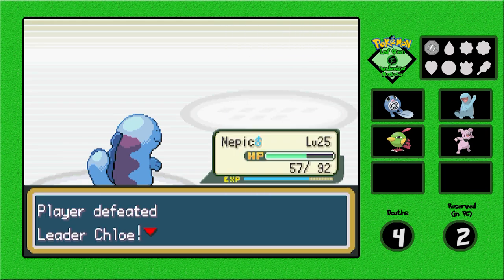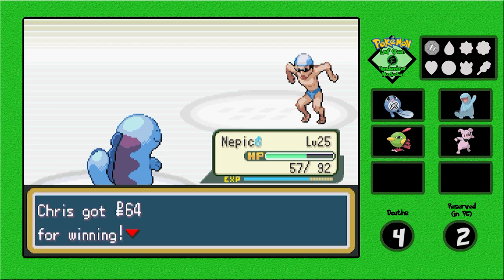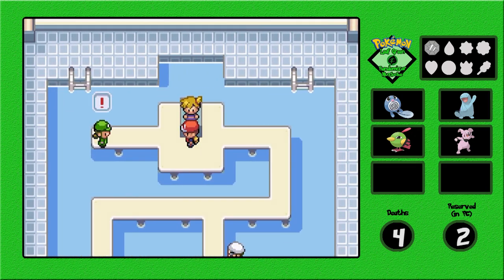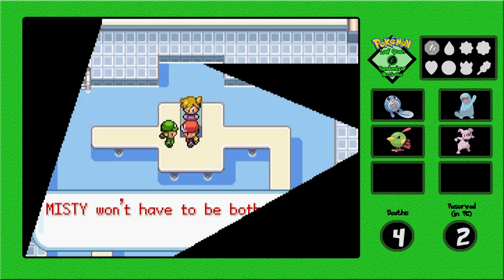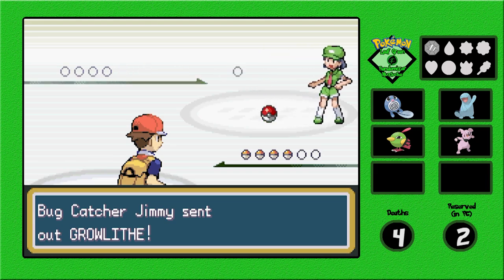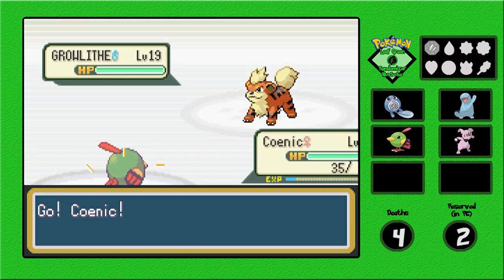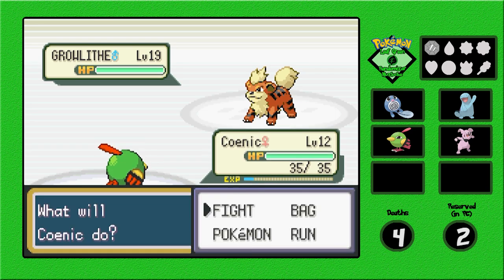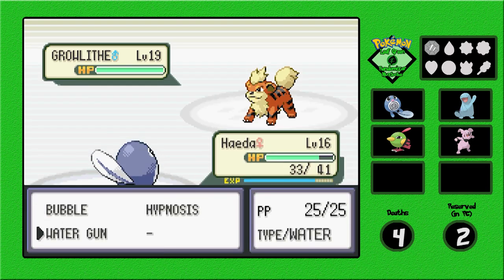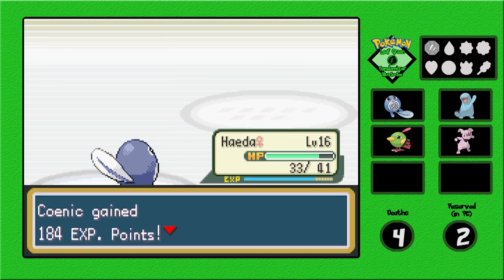Koinic leveled up to 12! We got leader Chloe next. I forgot there were only two trainers in this one — in the original game there were three or four. Growlithe appears — let's go to Hayda, Water Gun, Bubble — and that was it! Hayda's now level 17. Jimmy's done.